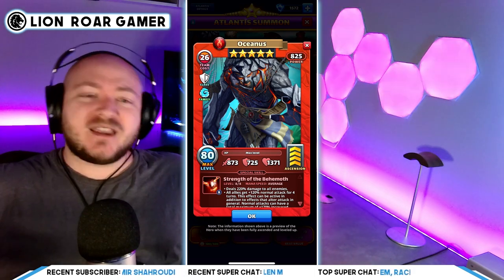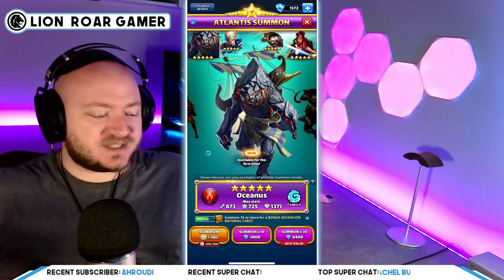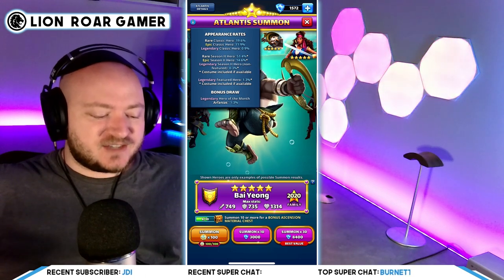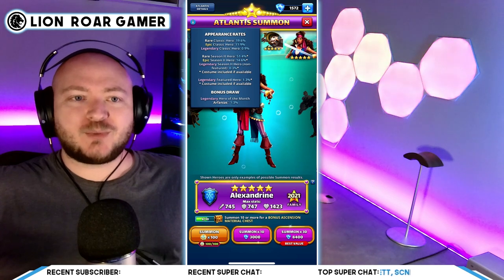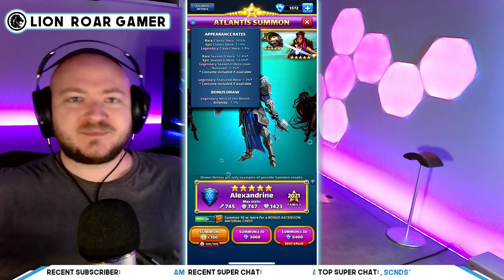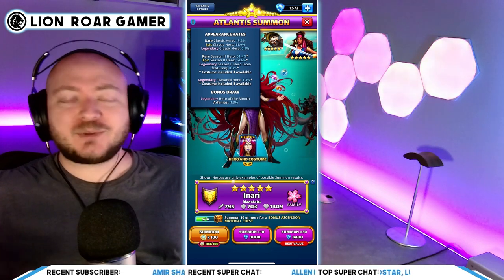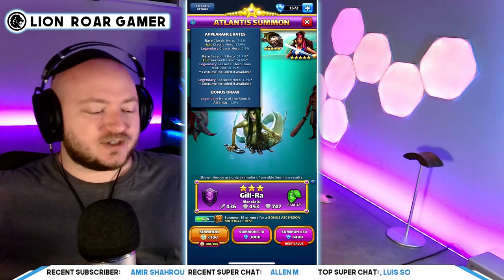Here's the problem: he is in the Atlantis summon, and although he's featured right now, this is one of the few times you can get him. The legendary featured hero rate is 1.3% — this is the best chance you're ever going to see until he comes back around in the cycle. Not a lot of people are going to get him. Unlike Mickey, which a lot of people got, Oceanus is going to be rare.